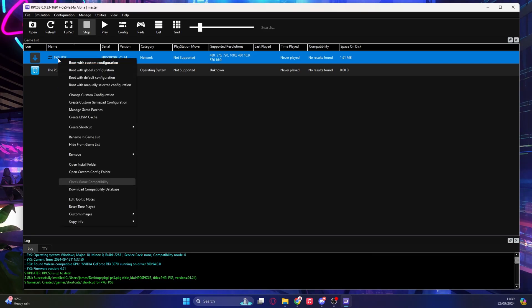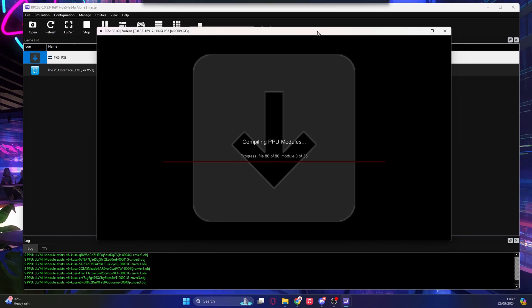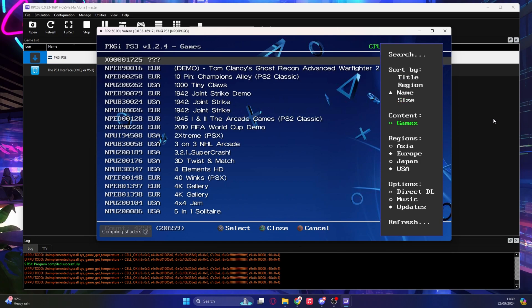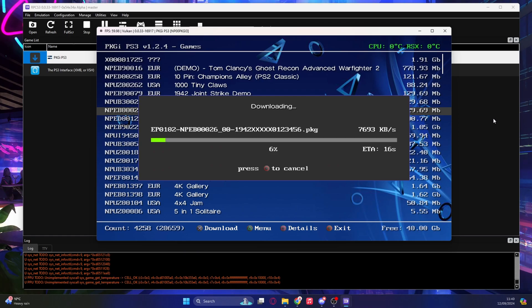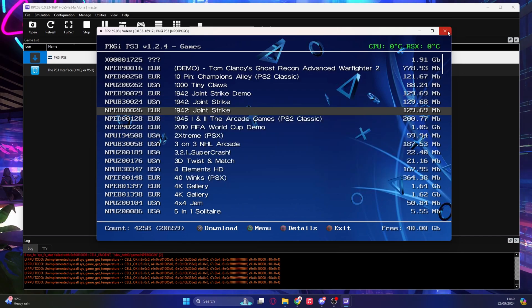If you've done everything right, right-click and then boot with custom configuration. After it's finished setting everything up, you should see the PKGI screen. Let's try and actually install something. This 1942 Joint Strike — it's not very big, just 129 megabytes — is going to be perfect for testing. Just click on it and it's going to download. It's pretty simple and self-explanatory. But once it's downloaded, it's not actually going to work yet — there are two more things we need to do. Once downloaded, click X, and we can close PKGI now — we don't need it anymore.